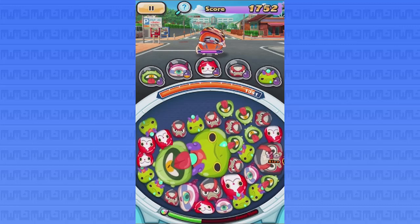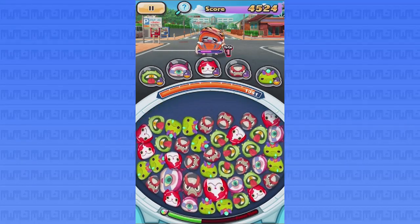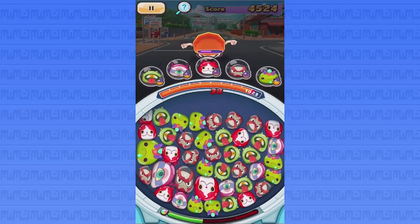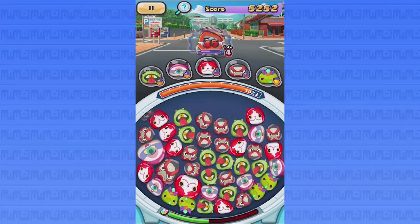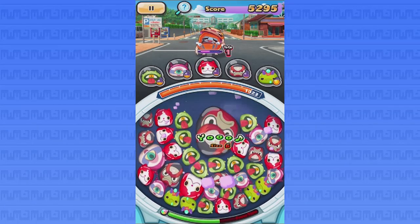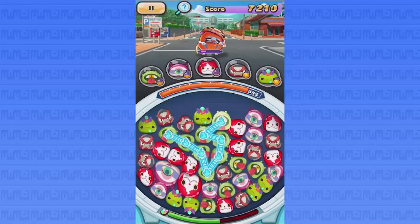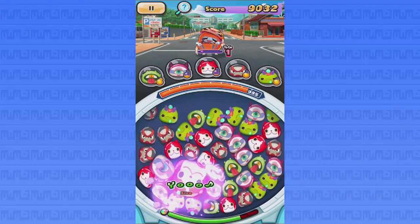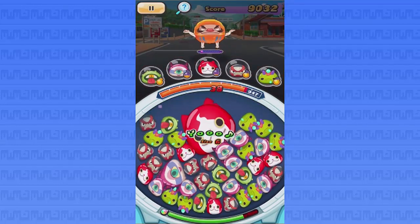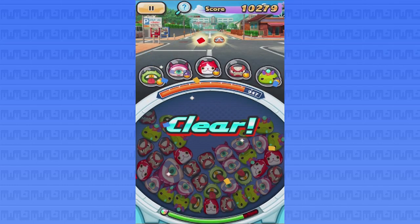Every few seconds the enemy yokai will try to attack us and deal a certain amount of HP each time — it's all dependent on your health and the levels your yokai actually have. In levels further ahead they'll deal like 200 damage or something, which is not good, but still fun nonetheless. Let's finish him off — and we did it! That guy fainted, oh my gosh, we got him!